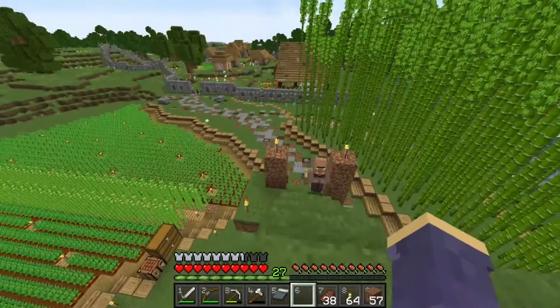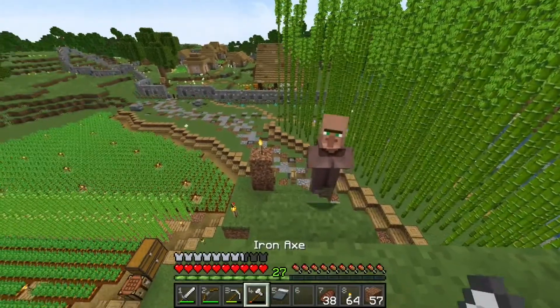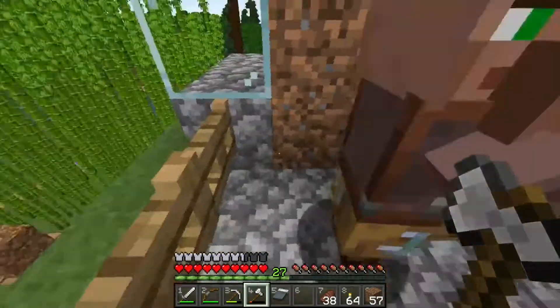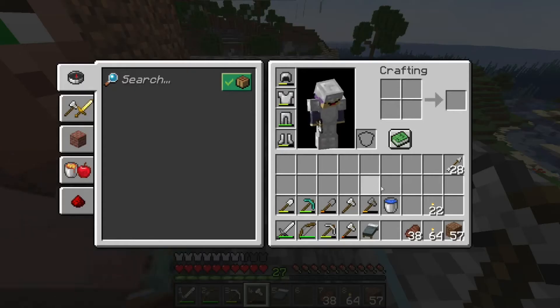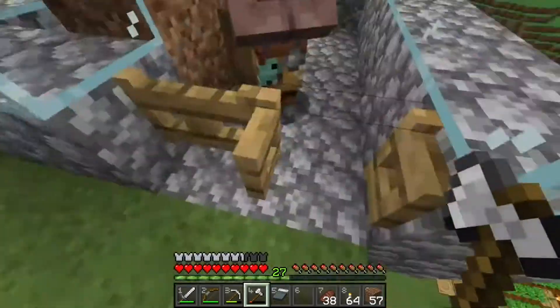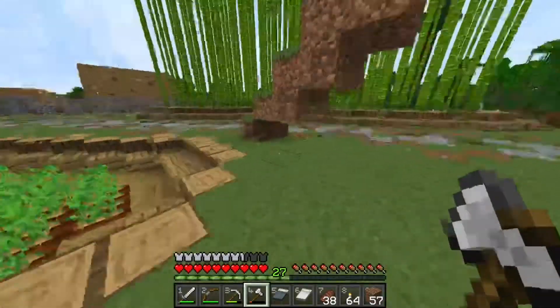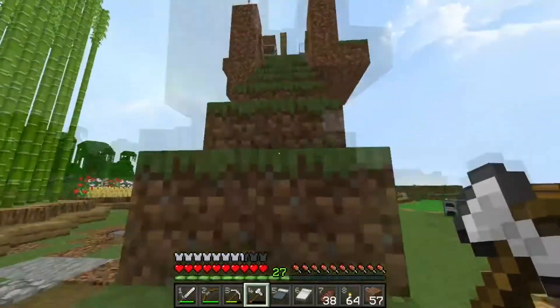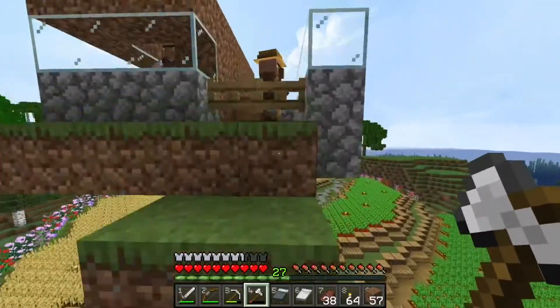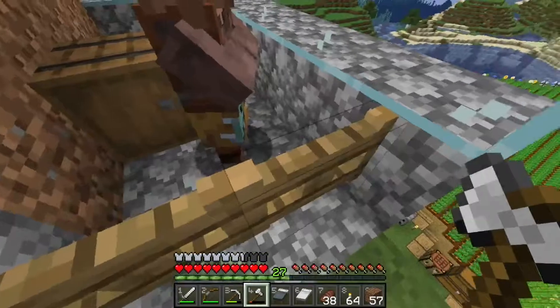Looks like he's coming right along. Alright, you're in, fella. Very good. Now let's put a bed down for him — shame on me, I didn't bring a bed. Let me go grab a bed real quick. We're going to need a total of five beds up there, and we'll get this guy attached to this bed. The workstation doesn't really matter.